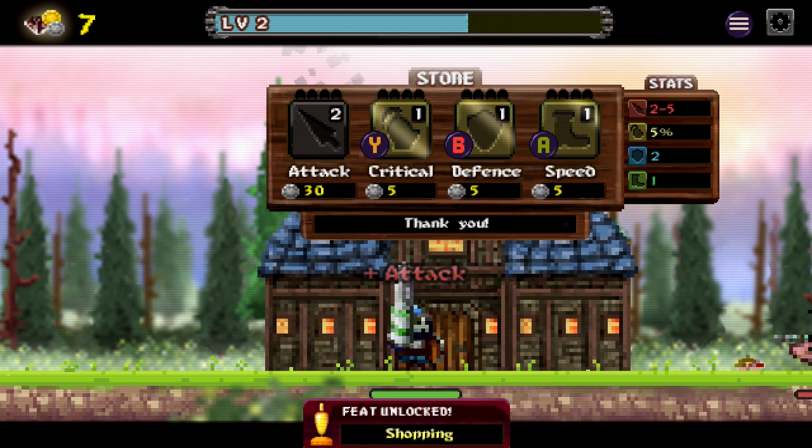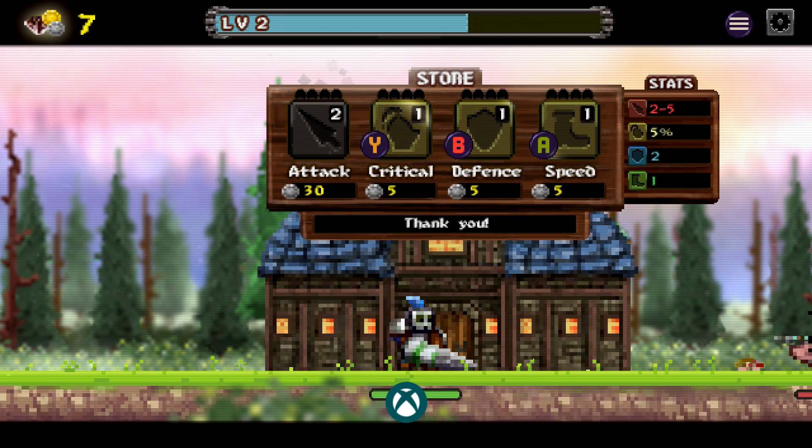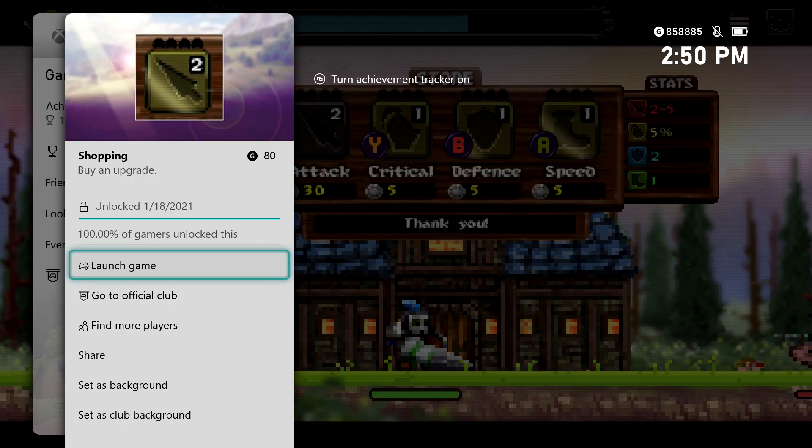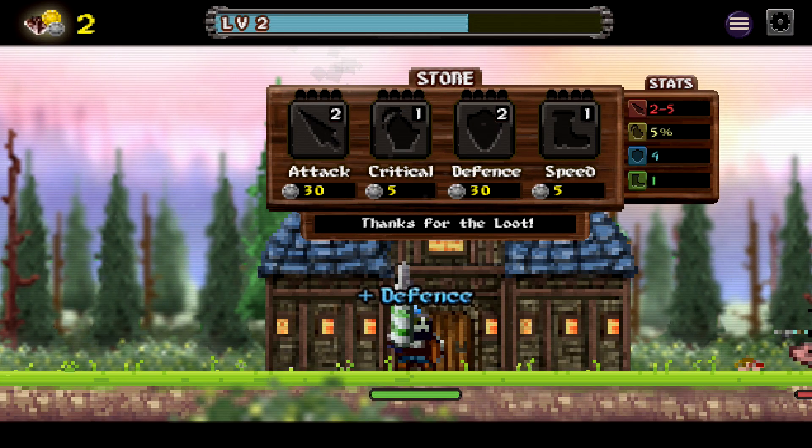At this point you should have enough money to buy two things, so we're going to put the first thing into attack, which is probably the most important. That's going to give us the first achievement, Shopping, for 80 Gamer Score. Then for our second thing, we are going to invest it in defense.